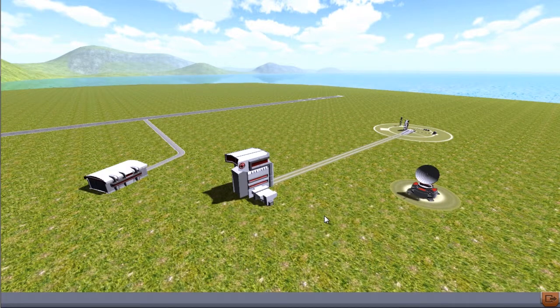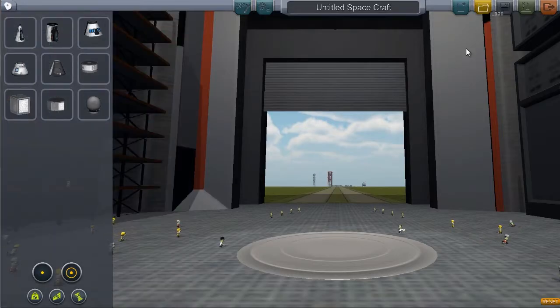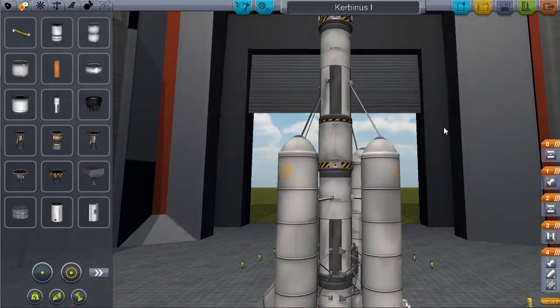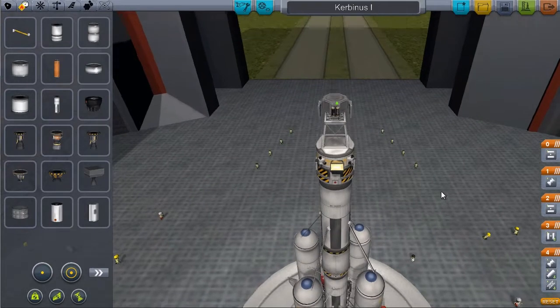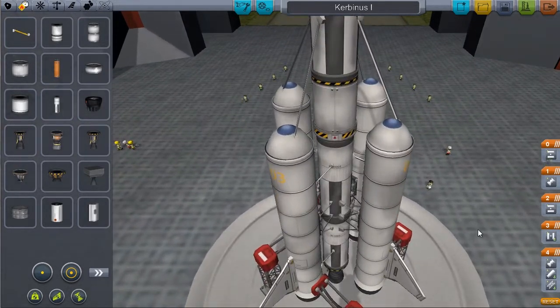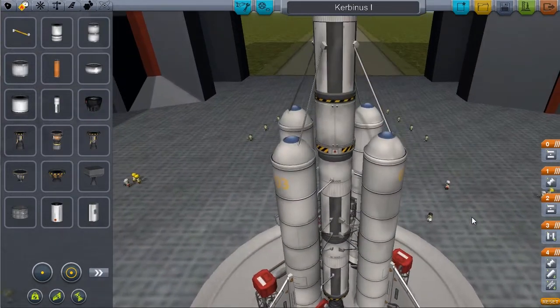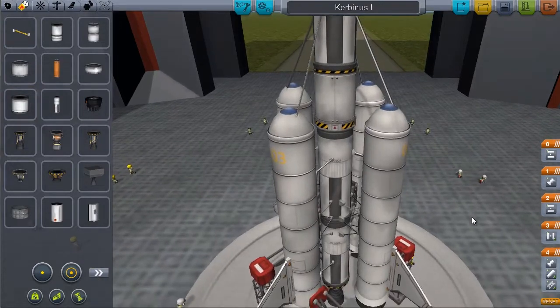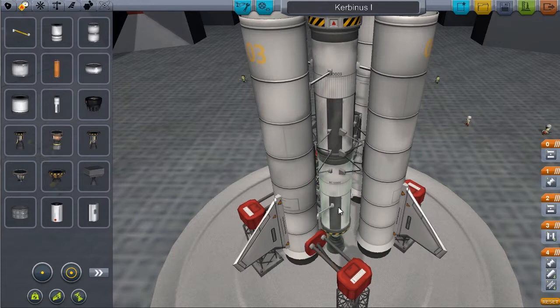I also have sort of a plan in mind for how to do these videos. I'd like to get started into the vehicle assembly building. I've already loaded a spacecraft here. Most people correctly cut out all the spaceship building stuff because it's kind of boring unless you're the one doing it. So I'm just going to load Carbonus 1, which is a ship I've built. This is just an unmanned pod. I'm going to try to run this like a normal space program — starting with unmanned flights, then building a space station, then sending Kerbals up into space.